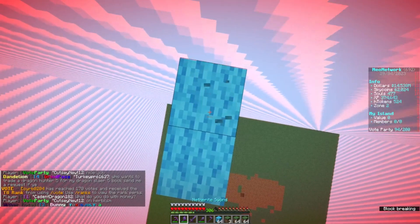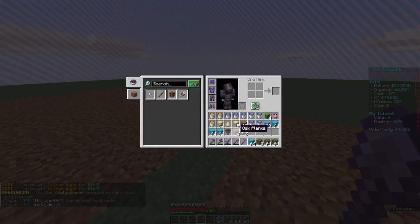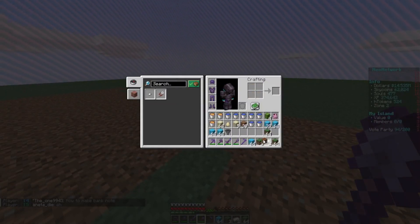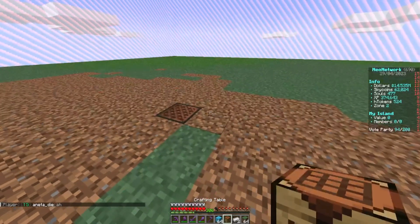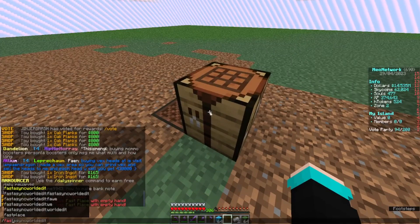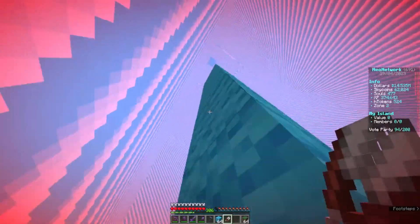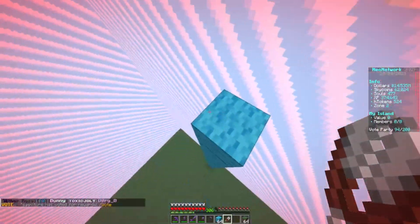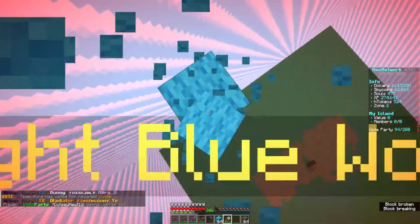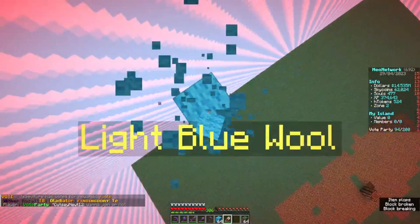I should probably turn off fast place. I'm an idiot — I was over here using tools, but apparently all I needed was shears and I would have gotten done so much quicker. I just needed to turn off fast place. That's so much easier.